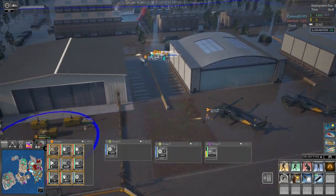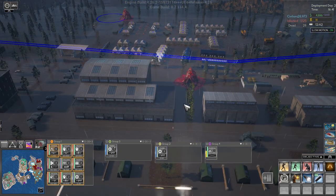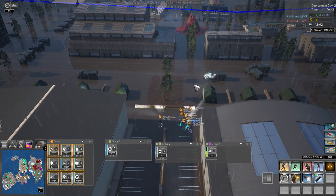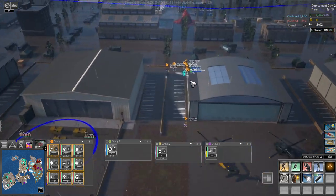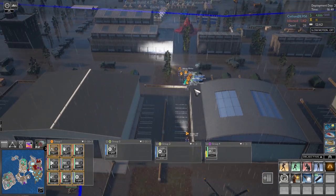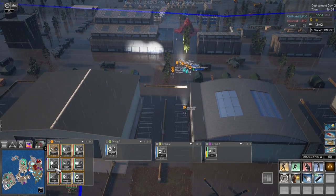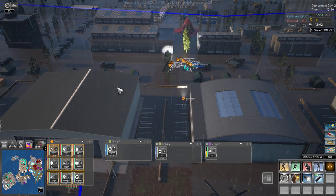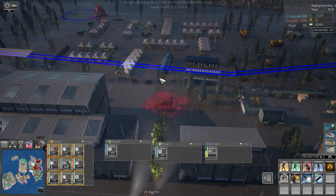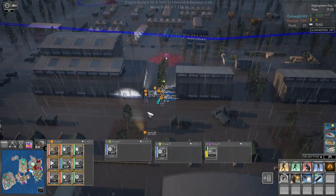Welcome back folks, we're heading up to take out these two pods hopefully. We are moving out now - group one, move out. We have nine people in group one. We have a flamethrower on our scientist and one of our guys has a SCAR as well, so that's kind of nice. Alright, that thing is gone - let's push forward.